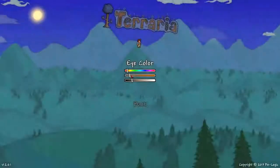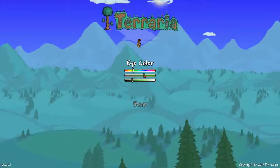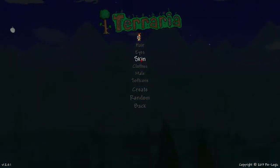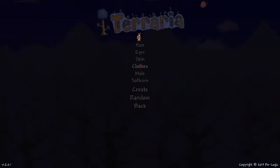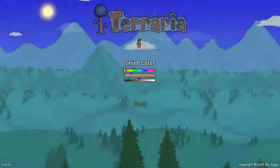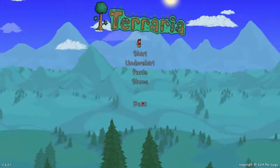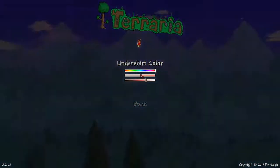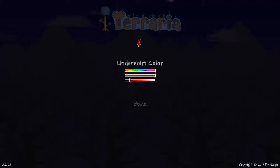Eyes! Eye color — my eyes are green. Alright, back. Skin. Yeah, that's pretty good. Alright, clothes, shirt. I have it red, I'm going to have it red. And then undershirt is also gonna be red, but slightly darker red.